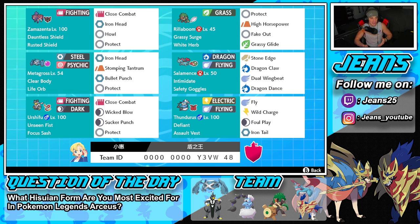Middle left is Clear Body Life Orb Metagross. Usually I like to run Weakness Policy, but I'm liking Life Orb here since we already have Zamazenta to give an attack boost with Howl. Combining Howl's attack boost with Life Orb could be really powerful — hopefully we get to showcase that.